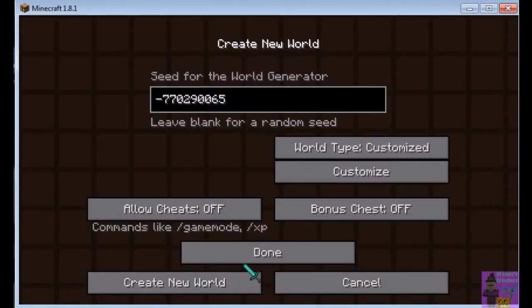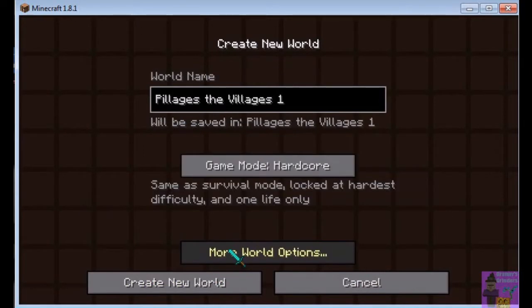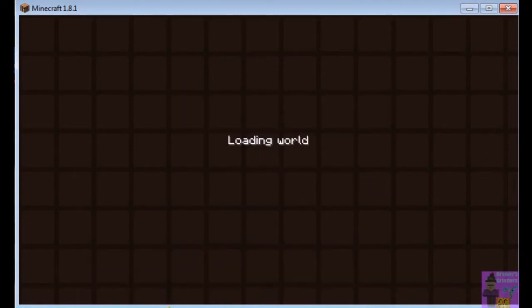You're going to want these for the loot. Now double check everything — make sure your seeds are in, cheats are off, bonus chests are off. Go back, hit the Done button, go back and make sure it's set to Hardcore.